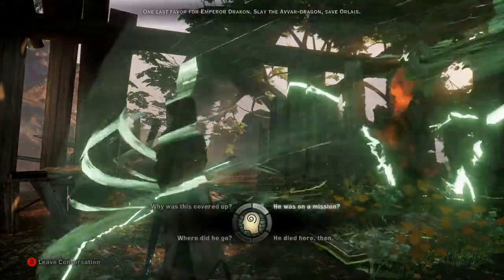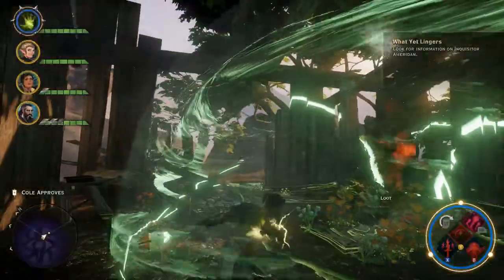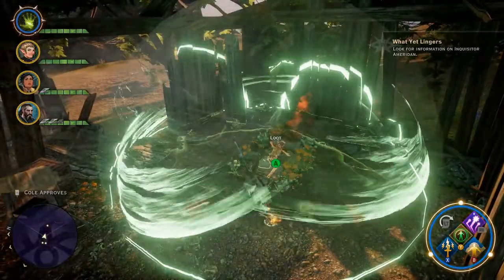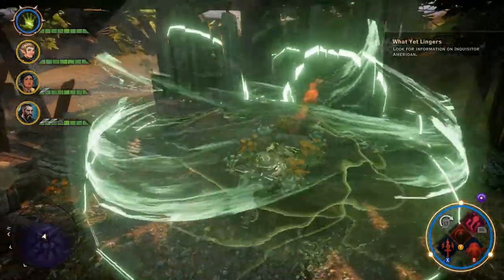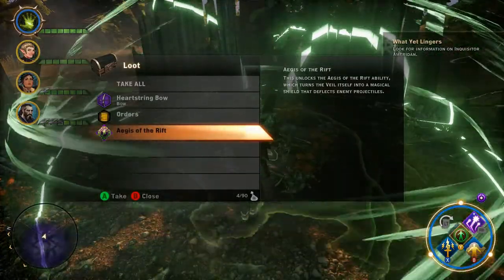Once you get done with the conversation on Talana's corpse, you will find your new Inquisitor ability called Aegis of the Rift.